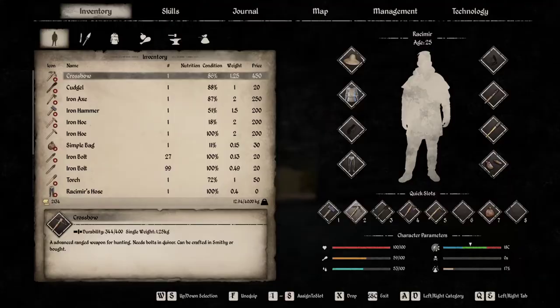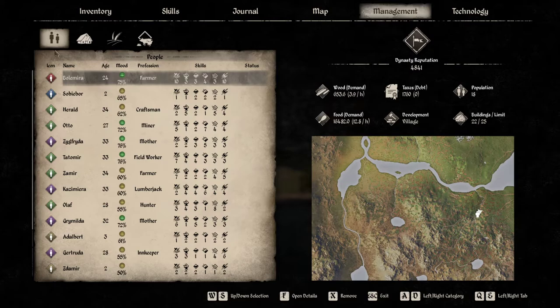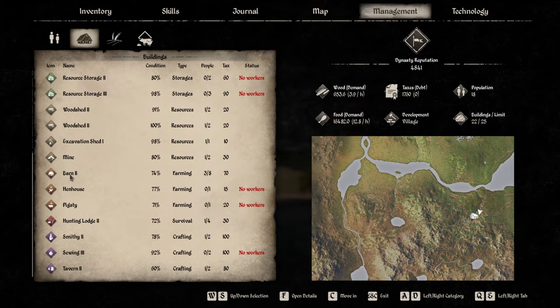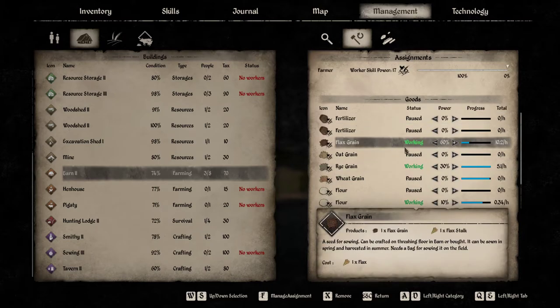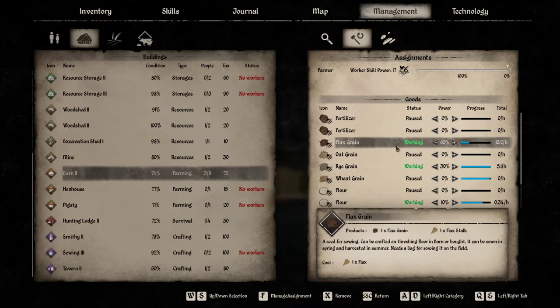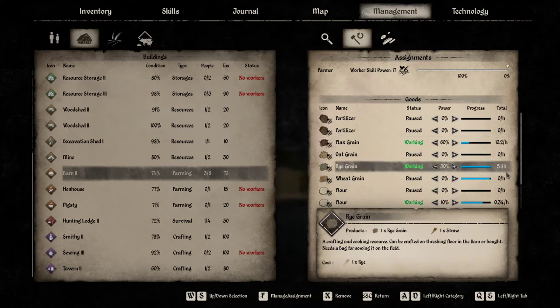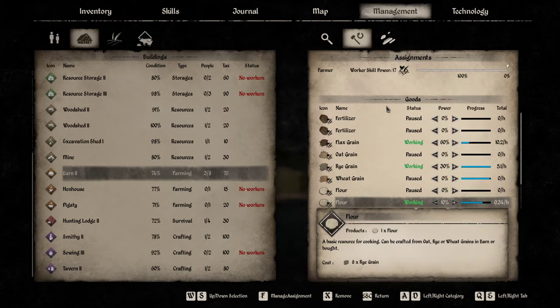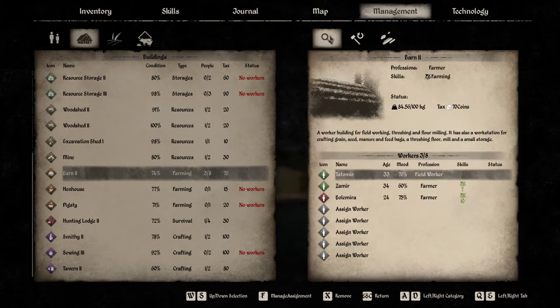As far as further management of the barn, when you go to management you can look at what your workers are doing and set percentages for production. Right now we have them working on flax grain at 10 an hour and rye grain at 5.1 an hour. We're also doing just a little bit of flour because we're going to start some bread making soon, letting that slowly dwindle in. And that, in essence, is how you control the barn.